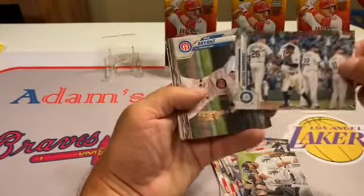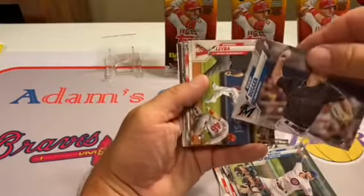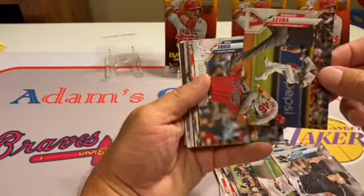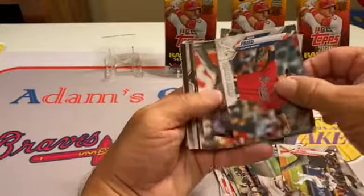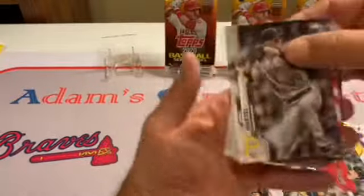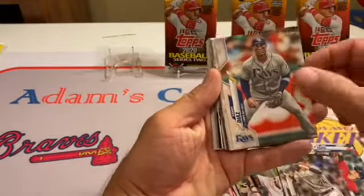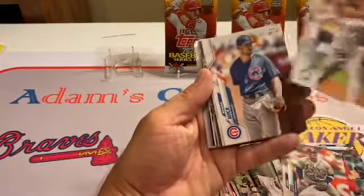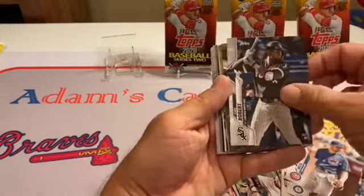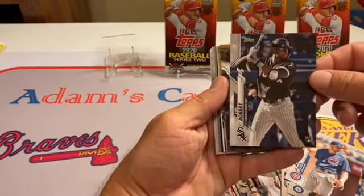Seattle Mariners. Kris Bryant. Rookie card. Robert Duggar. Domingo Leba — rookie card. Max Freed from the Atlanta Braves. Marvell — rookie card there. Bam! Lewis Robert, rookie card. We got ourselves one.